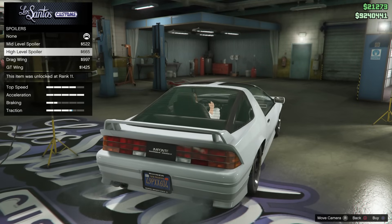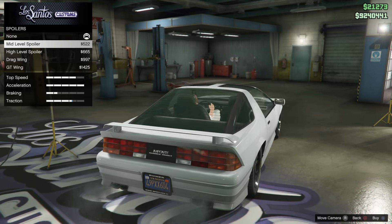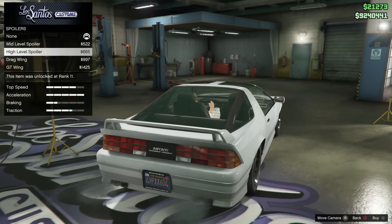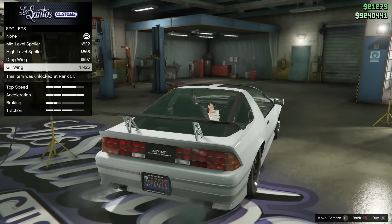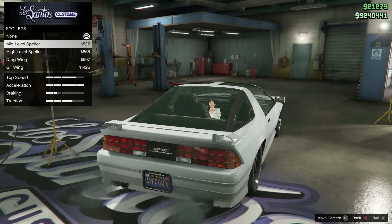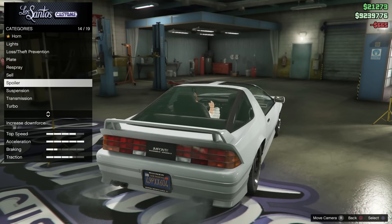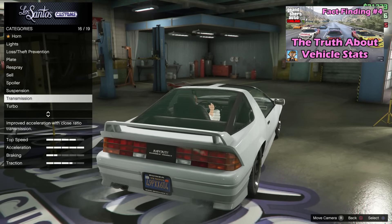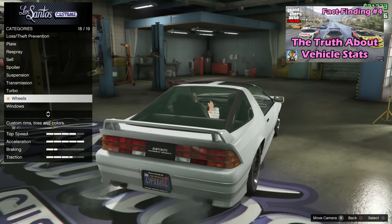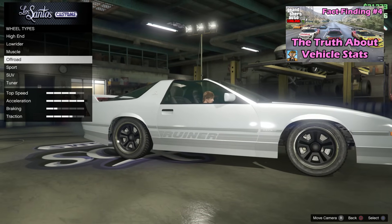Another point to note is that you need to put all of those performance upgrades on. Even if your acceleration bar in Los Santos Customs is completely maxed out through only putting the engine and transmission on, you need to add that turbo as well — it will still give you extra performance. If you want to see where I prove that, check the fourth episode of this series called The Truth About Vehicle Stats.